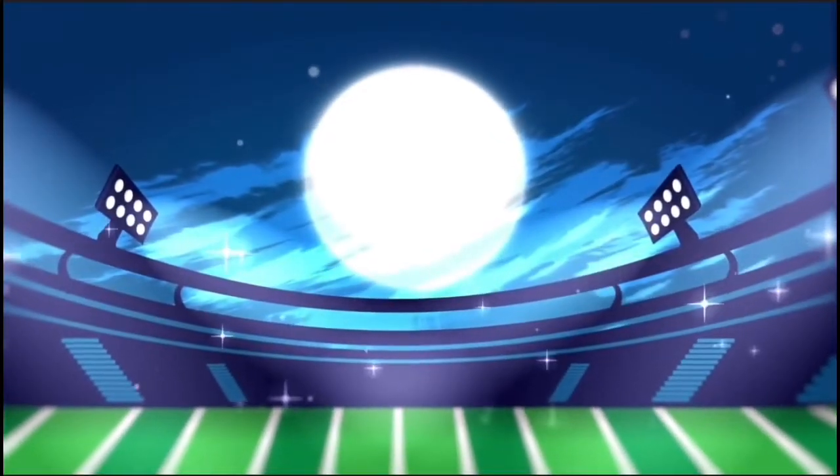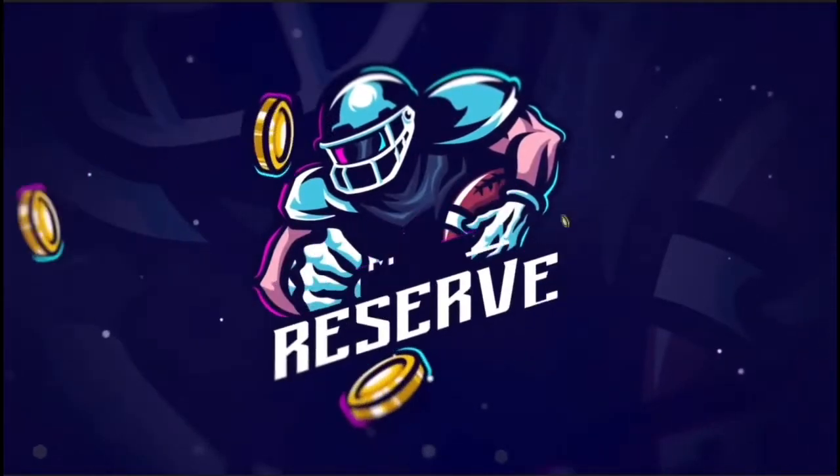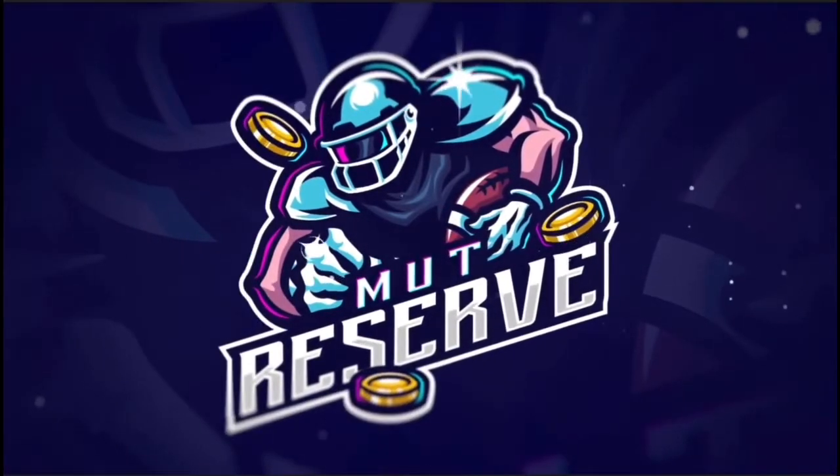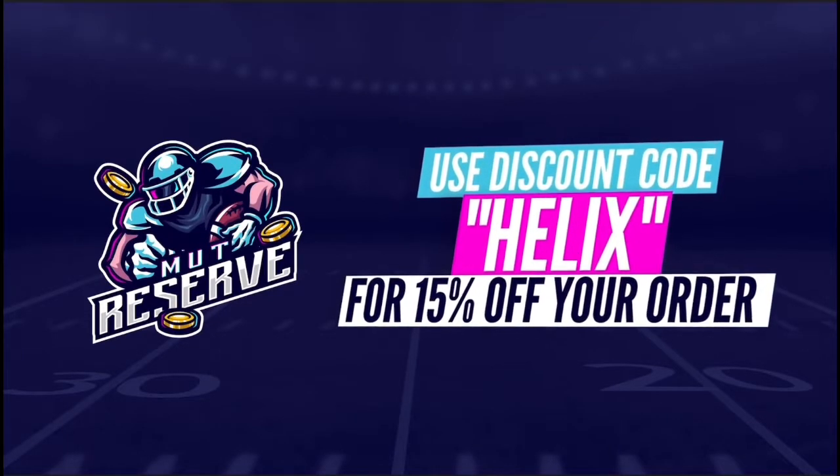If you want to open packs but you don't want to give the money to EA, check out my sponsor. Use code Helix for 15% off the cheapest and fastest Madden 21 coins. Link is in the description.